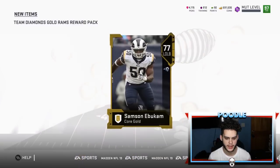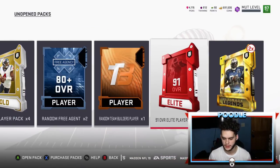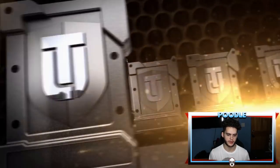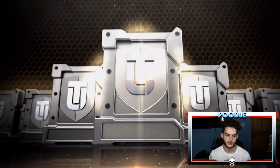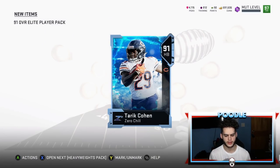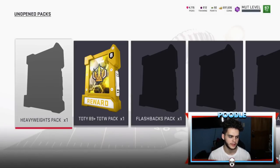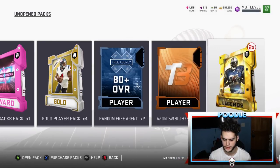Alright, next pack — let's go to the 91 overall elite player pack. I'm saving those ultimate legend packs. Terry Cohen — is that a good one? 3,200 training for a pack — yeah, you know what, I'll take it. That's not bad at all, that's pretty good.